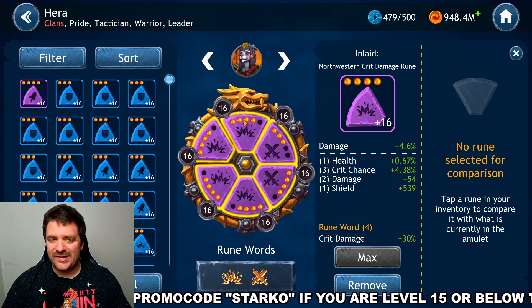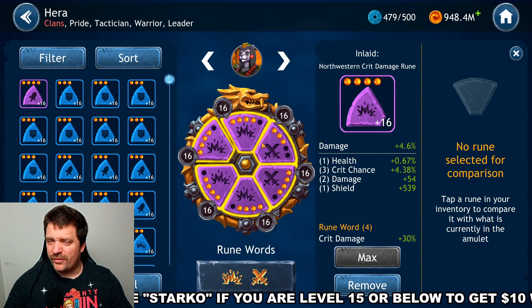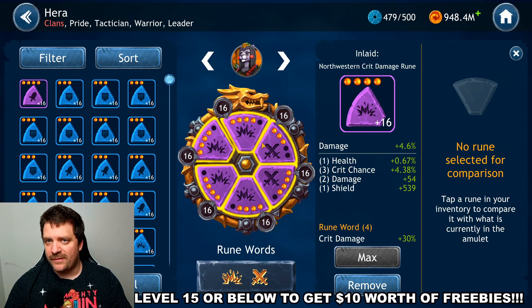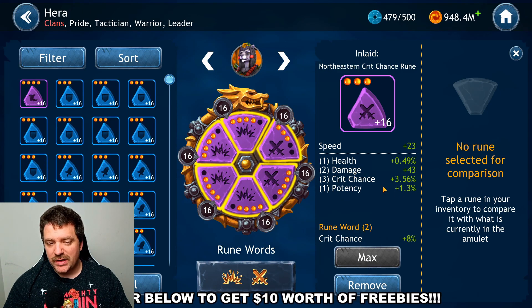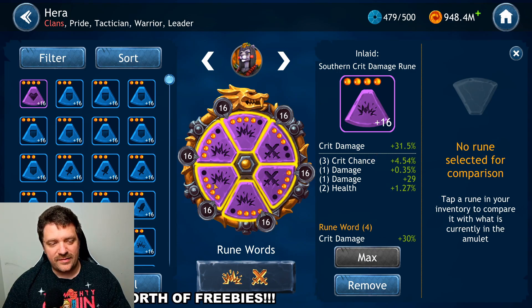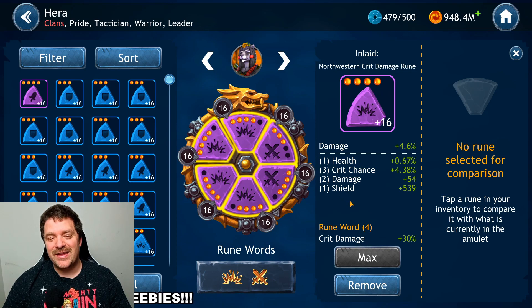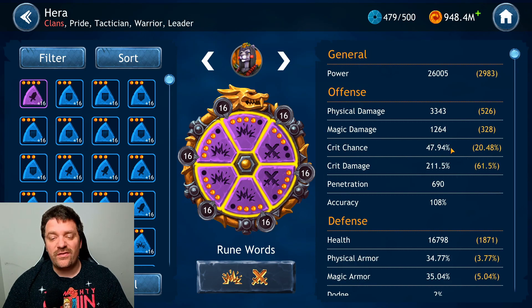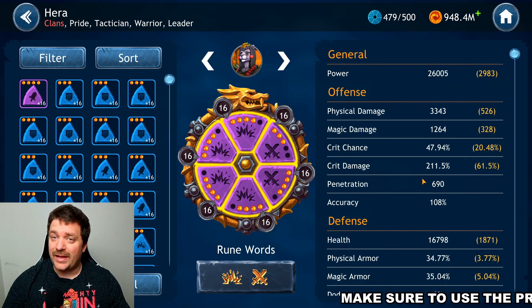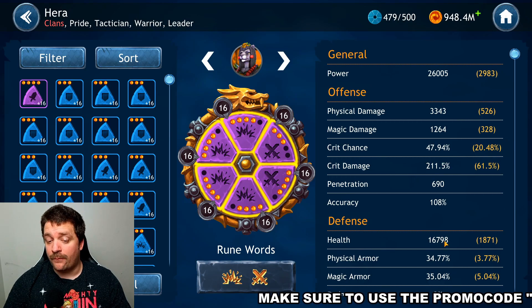When building out the secondary stats on her runes, the three stats you want to focus on are Critical Chance, Speed, and Damage. You can see the pattern across the runes: damage, damage, critical chance, damage, damage, speed and damage, critical chance and damage. You want as much of those as possible — nearly 50% critical damage on her setup is why I favor the critical damage bonus runes, to push critical damage over 200%.